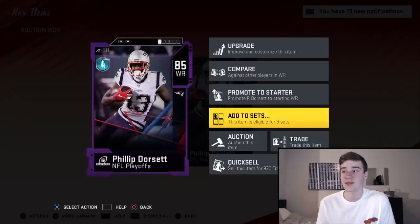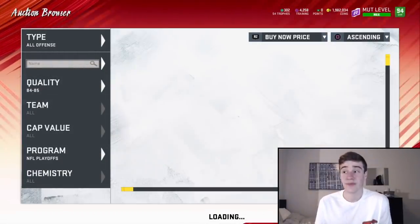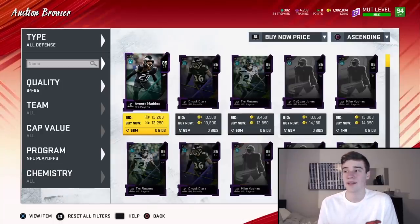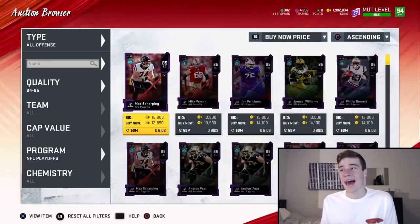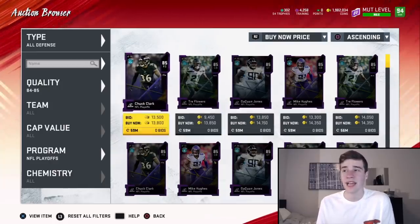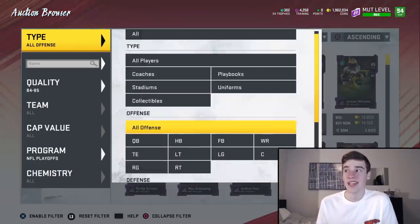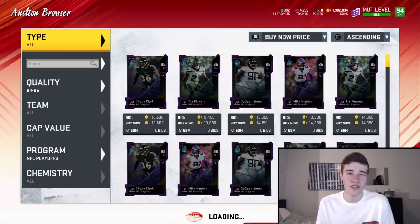We're finding a ton of snipes here — if you want to, you can literally just throw these cards back up on the auction house and make some coins. You could even snipe a card, sell one for coins, and use the profit so you essentially get free training. This filter — 85 overall playoffs, flipping between all offense and all defense — is honestly the hottest filter right now. Sorry for telling you earlier that you didn't need to do that; that was 100% my bad. Buy under 14k, filter 84 to 85 playoffs.